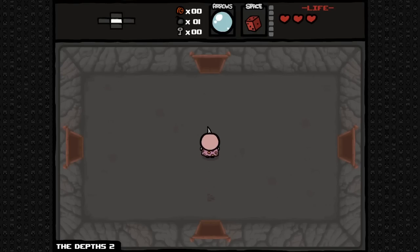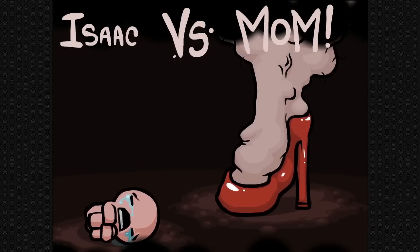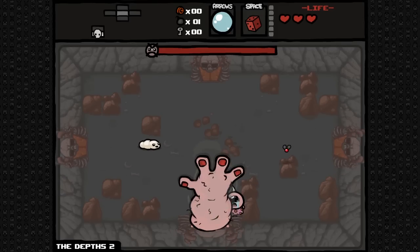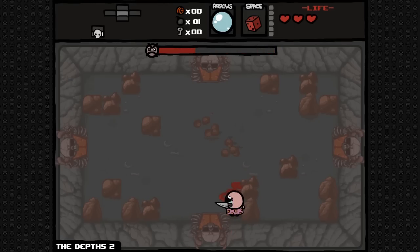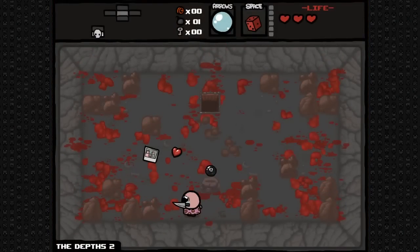And finally for this video, and most surprising to me, is that the mom cheese exploit still works. If you don't know what this is, I'm showing it to you here. If you stand in the mom fight right next to the doors, the foot will never stomp. Since the Rebirth mom fight seems to be even less aggressive, you're pretty much guaranteed to win every time if you use this glitch.